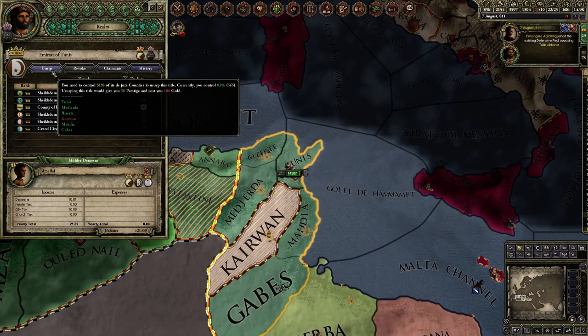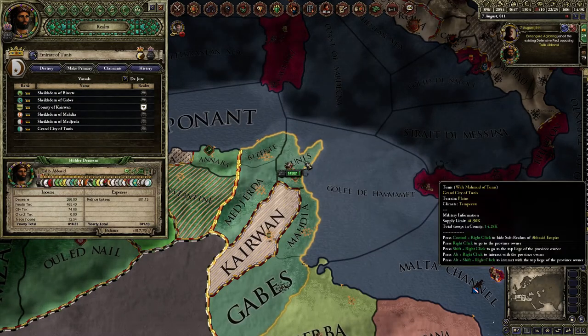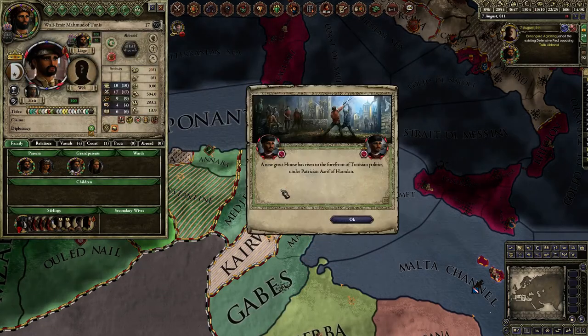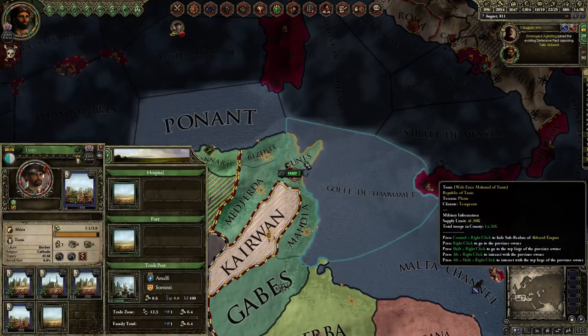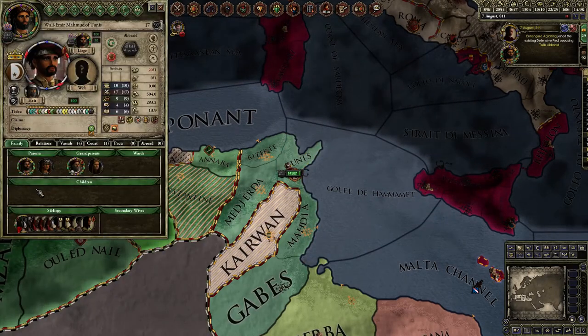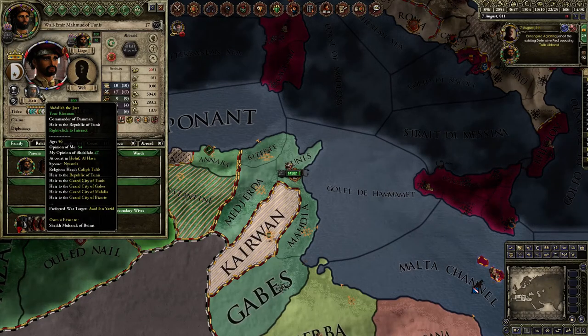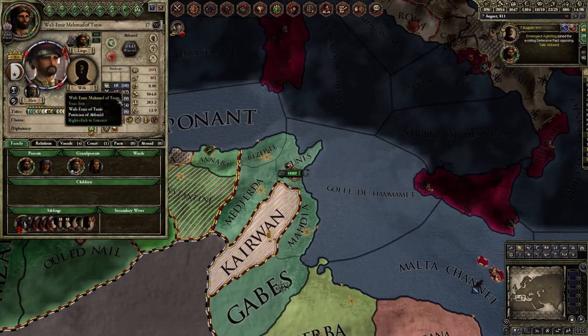You usurp it — it's now mine. I grant it to this kid: the Emirate of Tunis, include lower titles, and it spawns the merchant houses. Now we're getting somewhere. His heir is just some random guy in my kinsmen, but that's fine — he's a merchant republic now.